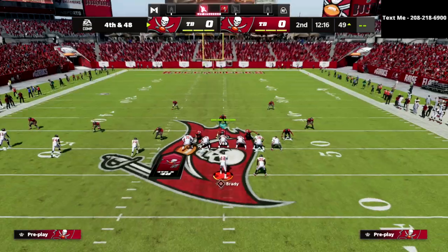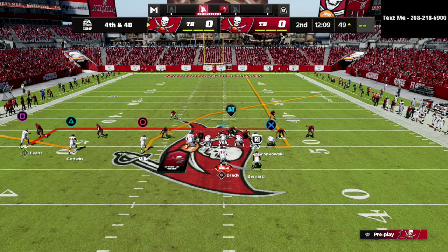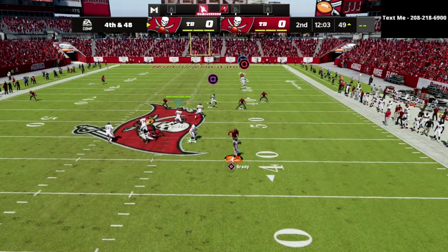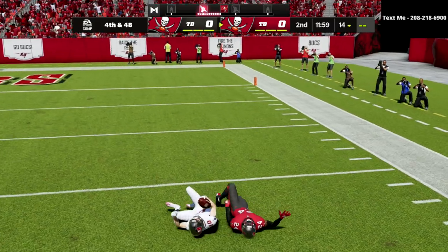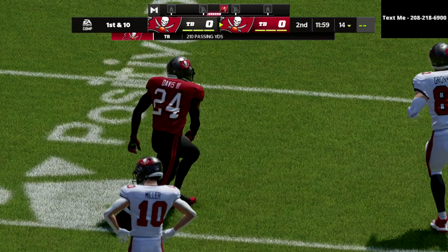What you're going to force them to start doing is dropping more yellow zones — they're not going to be able to drop so many people back deep. Then you can run your standard PA Counter Go setup because they can't put the 30-yard clouds out there. And if they do, your post is open, but now your cross is also open. This is why those two plays together are really what make Trips Tight In special and one of the hardest offenses to stop in the game.